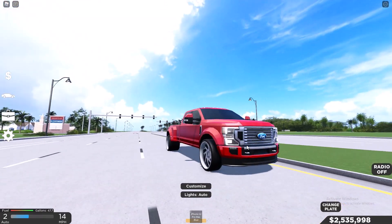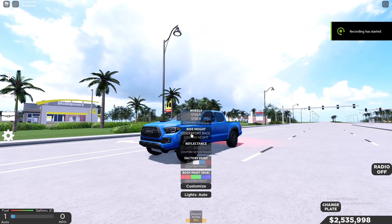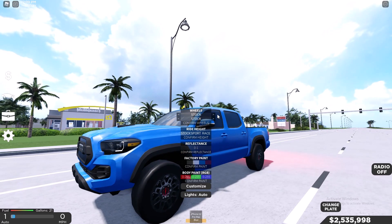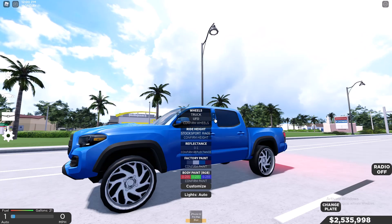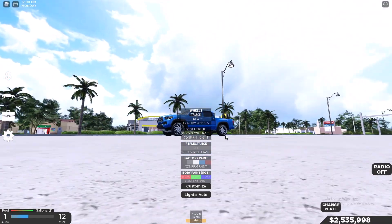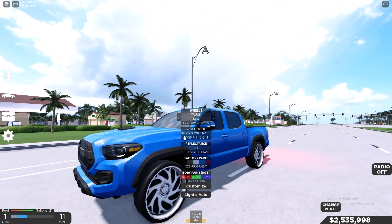Let's check out the Tacoma. Here we have the Tacoma. Let's lower this thing, see how it looks. I don't really like that lowered. Let's see — we have Stock, Super, and Truck. These do not look good on the Tacoma at all. I do not like these wheels on the Tacoma.